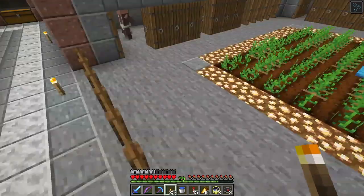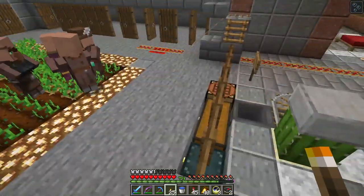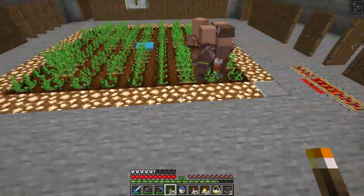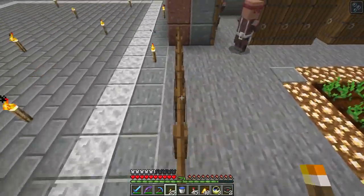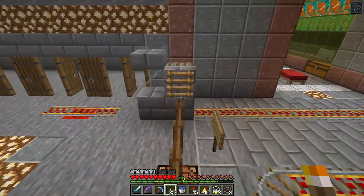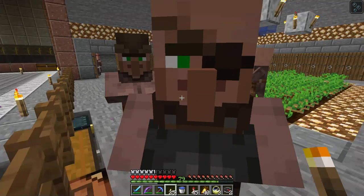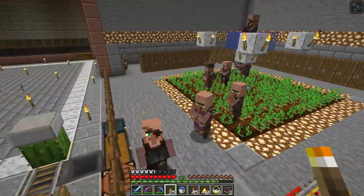If I were to get a villager spawn egg and spawn them, they would come in as an unemployed villager — they don't have a profession. There are different blocks in the game that are points of interest, like the compost bin and the stone cutter. When one of the villagers sees a point of interest, he will go to that point of interest.